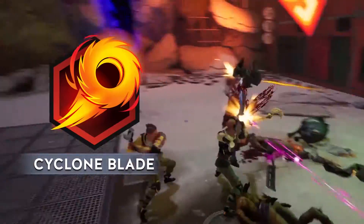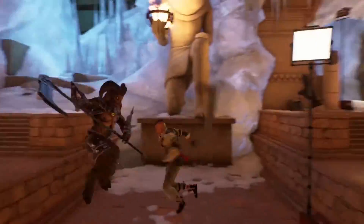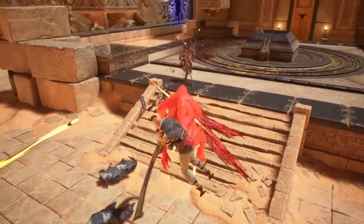Cyclone Blade is a fun aerial combo linker. Use it in the air for some rapid damage and satisfying juggling. Then, like all linkers, it enables you to follow up with more attacks.